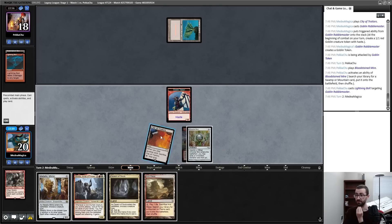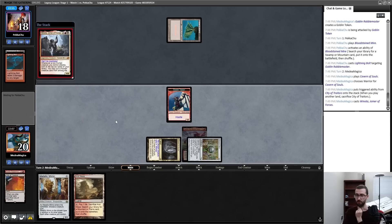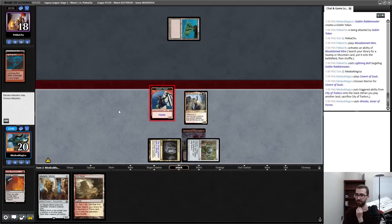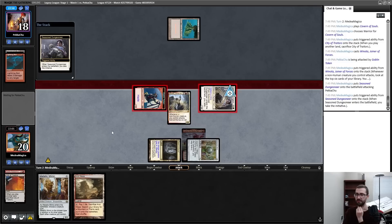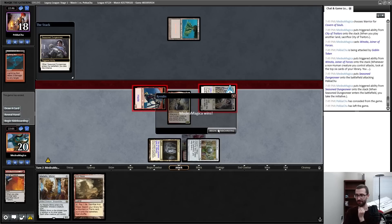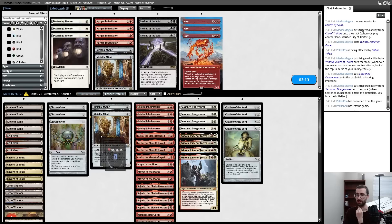That matters — and it matters a lot. Cavern goes on Warrior, Red-White, and we'll see how good our Winota hits are. Trigger — Seasoned Dungeoneer is fine; I will take the initiative. Effective turn two win, sounds good on the draw. Do I want Pyroblast? It's awkward because it's hard for me to hold up this mana, but it's something that answers Dress Down.